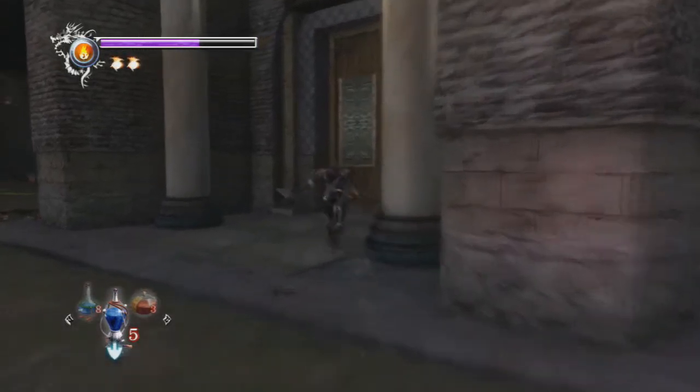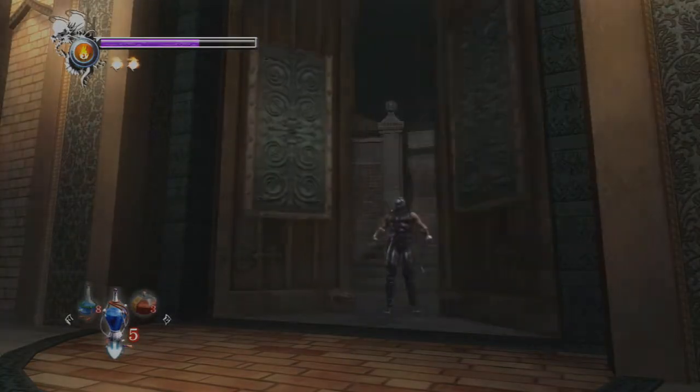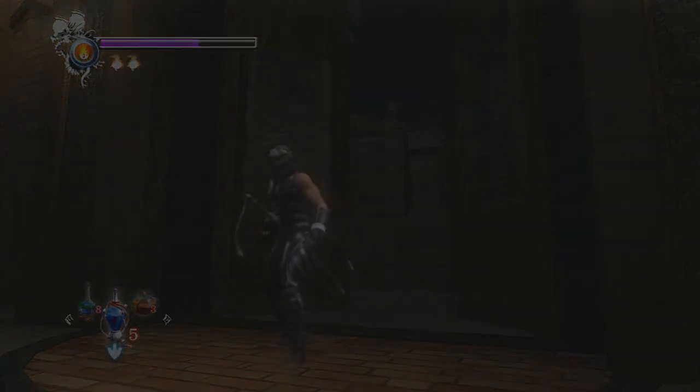Hello everybody, welcome back with some more Ninja Gaiden Sigma. Today we're gonna be using the Tiger's Fang and Dragon's Claw - we'll be using the dual swords for a little bit just to kind of show them off.